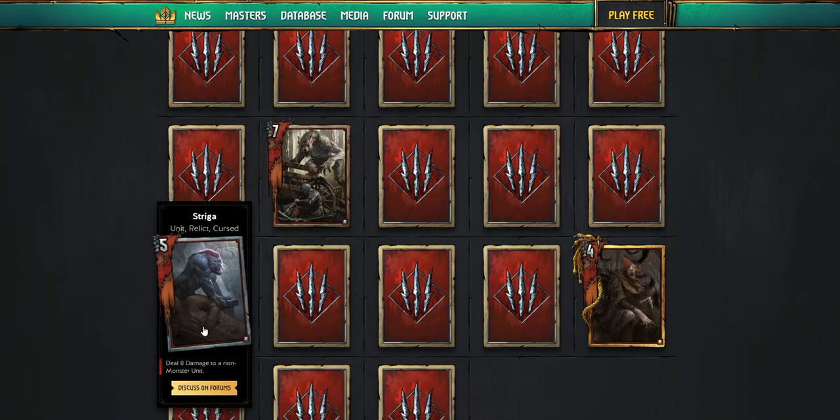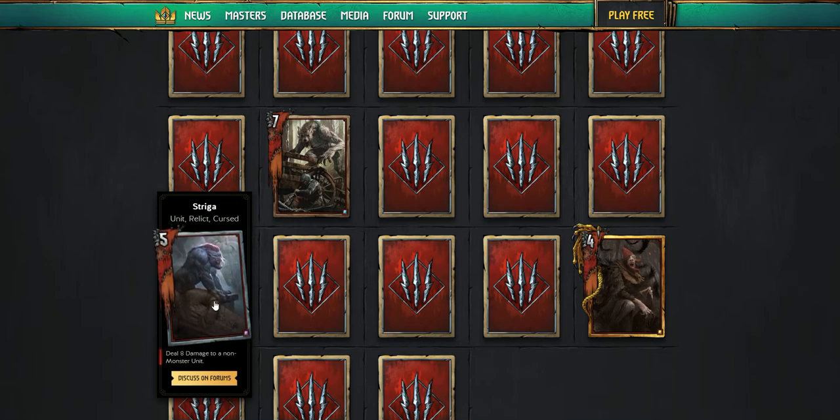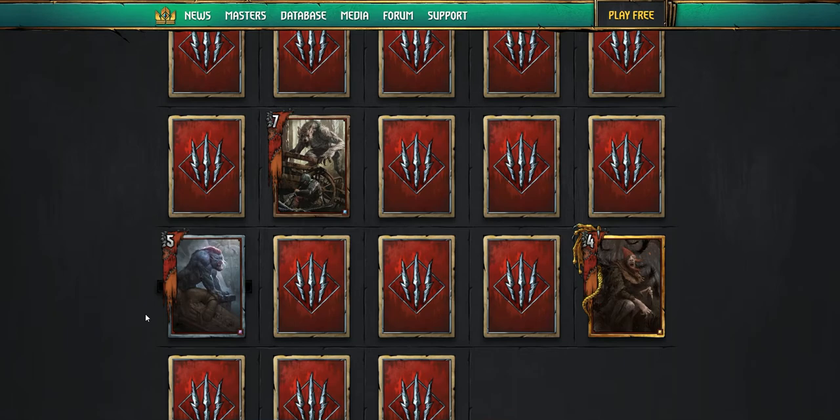The Striga — it's a unit relic. Lots of relics look like are coming our way, so maybe Draggle gets some love. But it says deal eight damage to a non-monster unit. It's not very good — if it was any card it might be okay, but with that non-monster tag, if you play against Monsters it's just five strength. So that's no good.